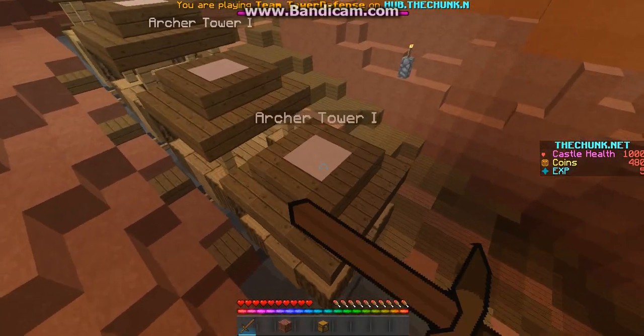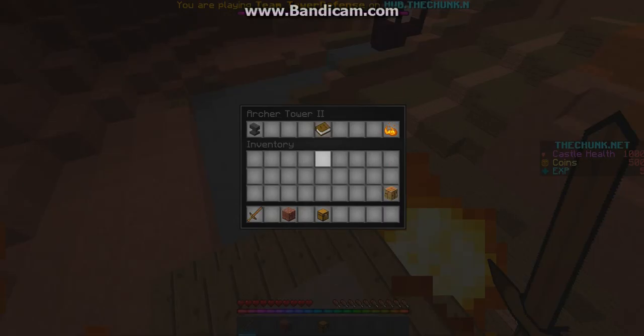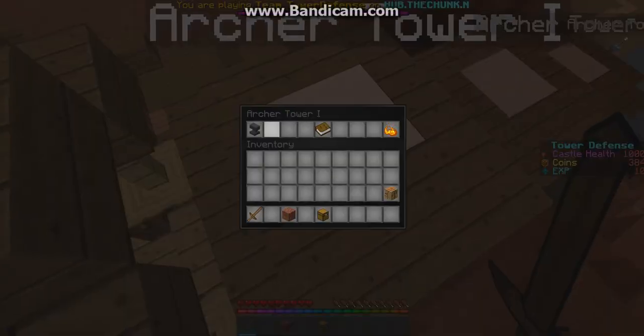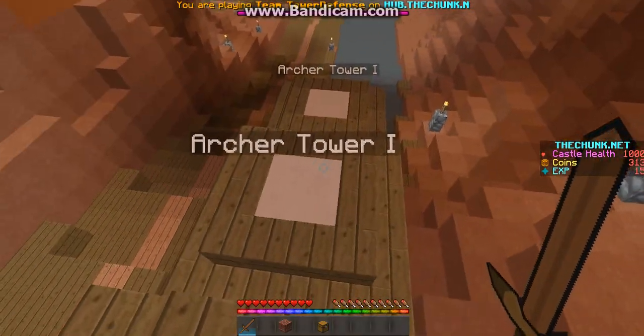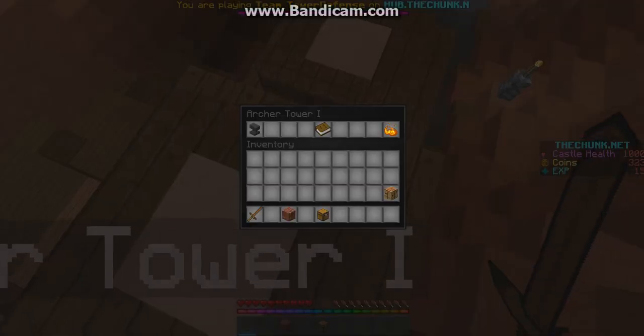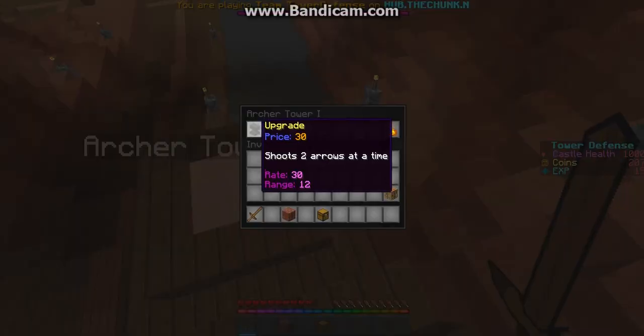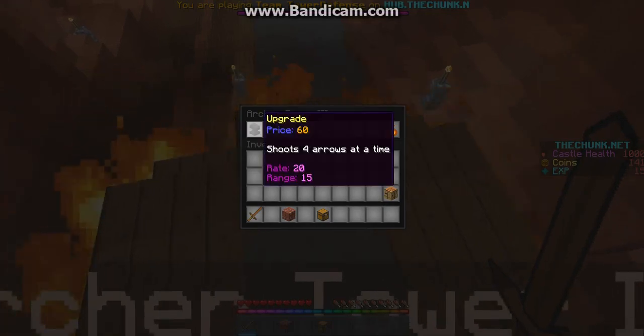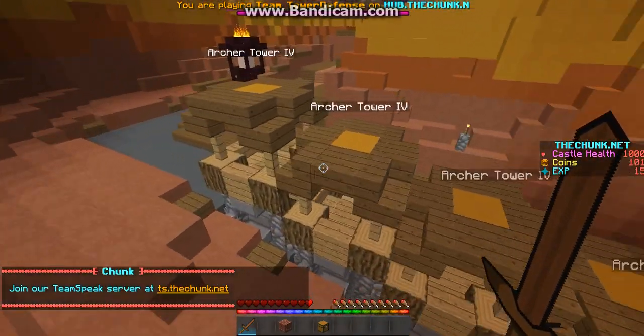We'll just build some things. For donors, you can unlock more things — like you can get the Zeus tower, you can get sorcerers, and yeah.